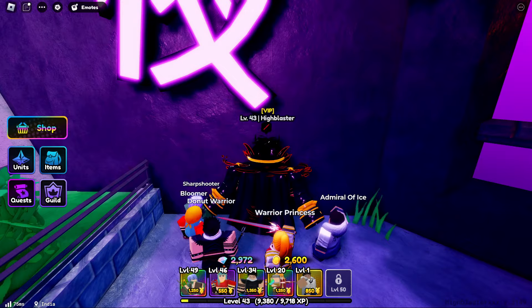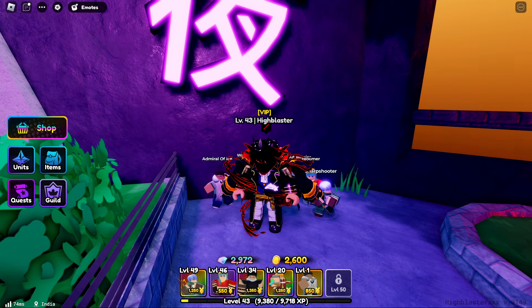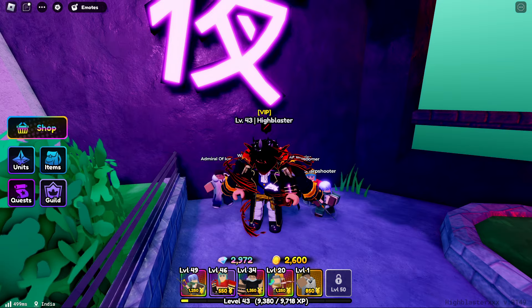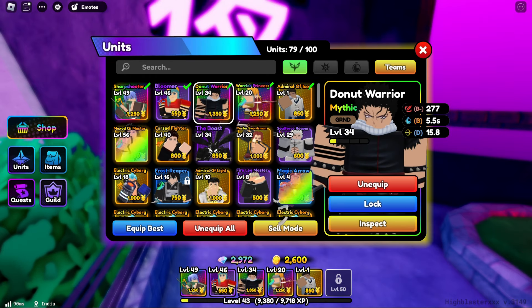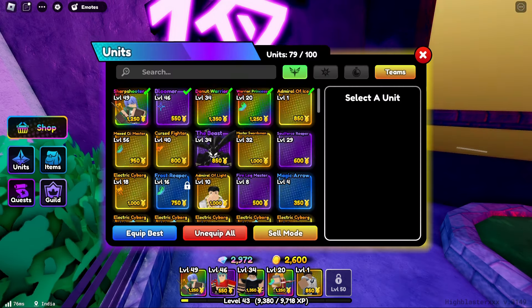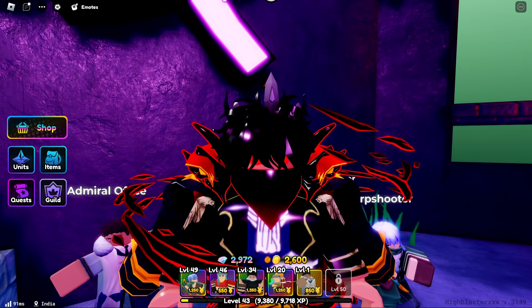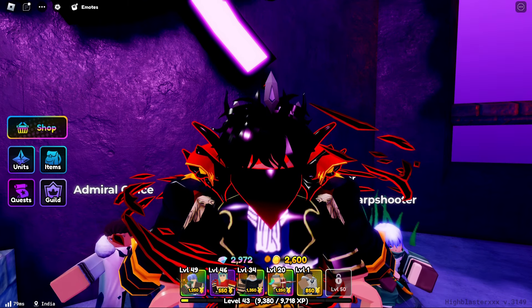So those are all the methods to earn gems legitimately. If you go for alt account methods you won't be able to enjoy the game. When you summon your units and get a legendary or mythical unit, you want to actually be proud of yourself — knowing you earned it legitimately. I'm proud of my units, I keep them like my kids. If you enjoyed this video please like and subscribe, and I'll be bringing Anime Defenders videos every two days. See you guys later, peace out!